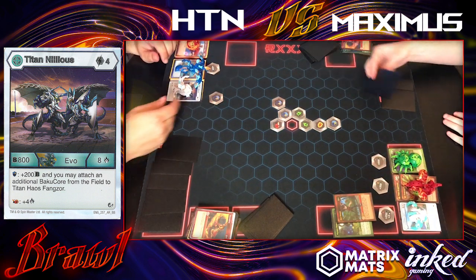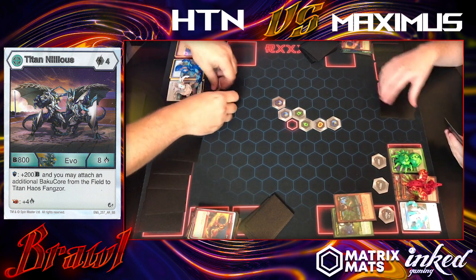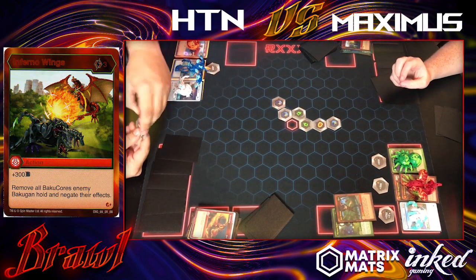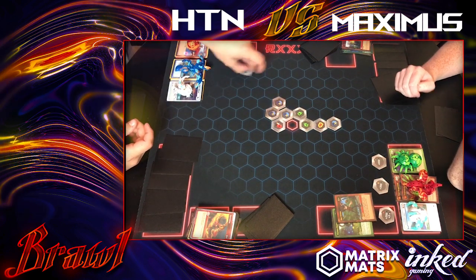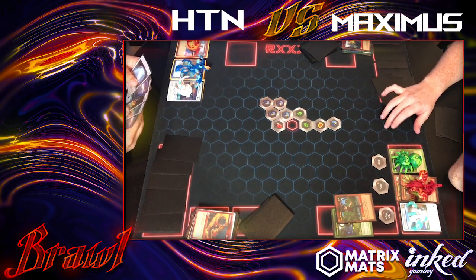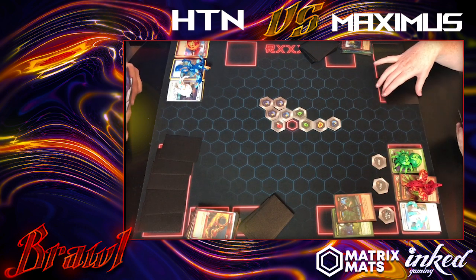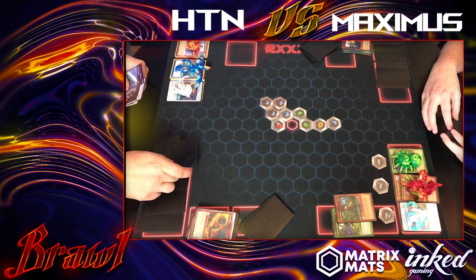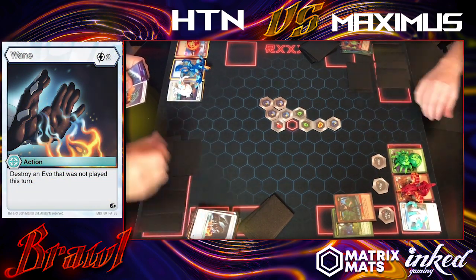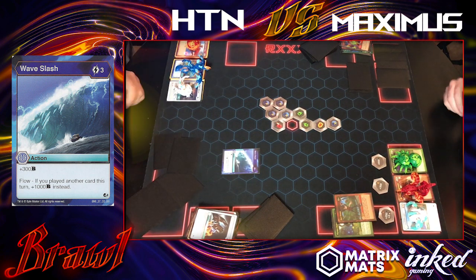I skip ahead a bit in editing — I pick up Titanilius and finally make it. When you land on a magic shield with HTN, you pick up another core off the field, and the red fist gives a damage bonus too. Usually you're looking at high B-power with about 15 damage. But he drops Inferno Wings on me, which pretty much seals it. My play is to use Wayne to discard the Maximus evo that was played, then play Wave Slash for a big boost up to 1800 B-power.